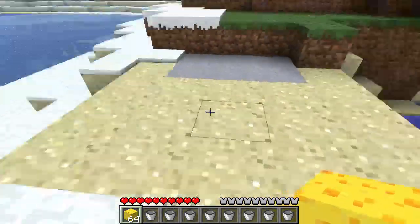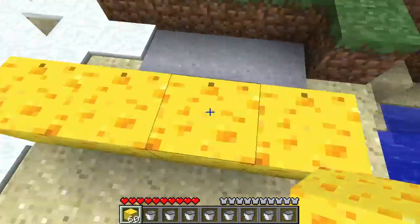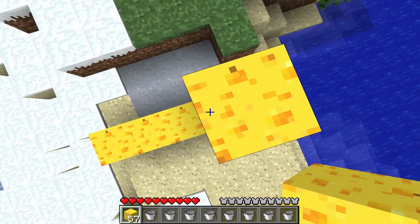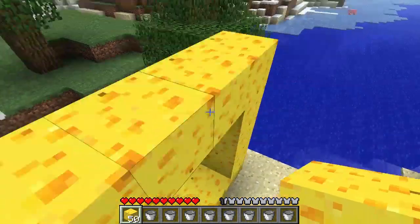So if what you want to do is build an average portal, you want to make it four by one. So count it: one, two, three, four — yeah, and one, two, three, four — and just connect it.